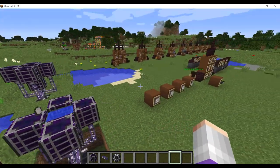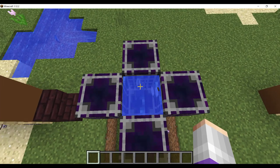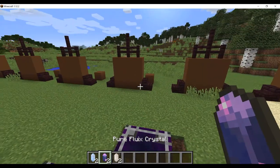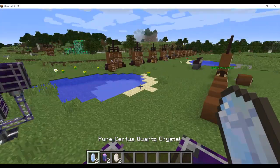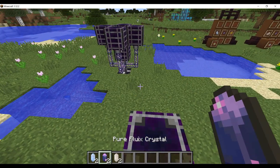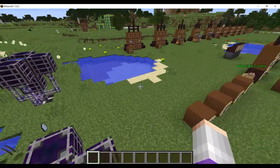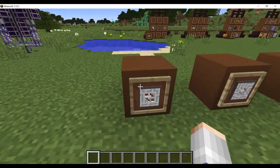I'll just let those guys grow in there. And there we go — they are all grown. We have pure Certus Quartz crystals, pure Fluix crystals, and pure Nether Quartz crystals. You'll need quite a few of those for the future.